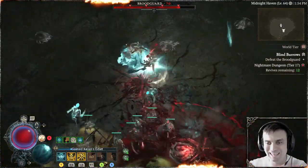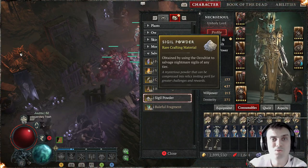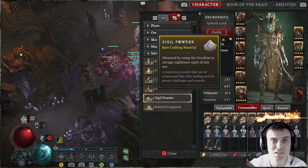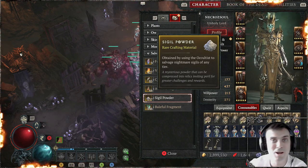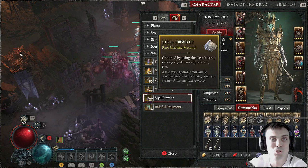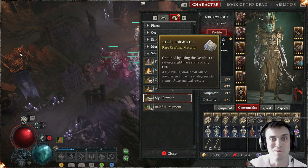Hey, what up Zclan and everybody else, how you doing? I hope you're doing good. Welcome to my Diablo 4 video. In this video, we're going to talk about the Nightmare Dungeons, how to get access to the Nightmare Dungeons, how to get your first sigil, how to get your sigil powder, how to craft your sigils, and if you have a good build, what you should not do so you don't waste your time.